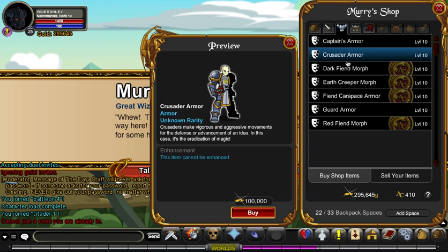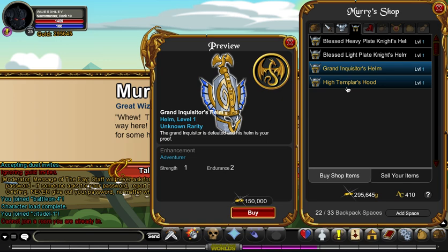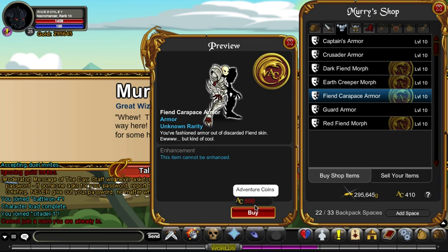If you want, you can get the Crusader armor and all this stuff, which is really cool. I myself like it. With ACS, you can buy a lot of that stuff. Sorry for the background noise.